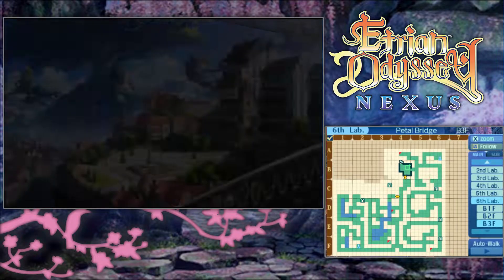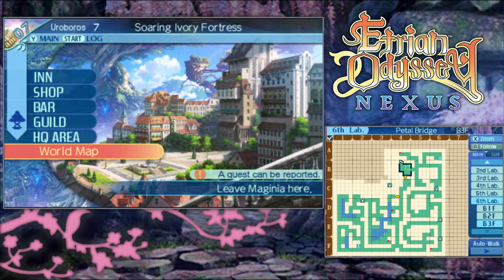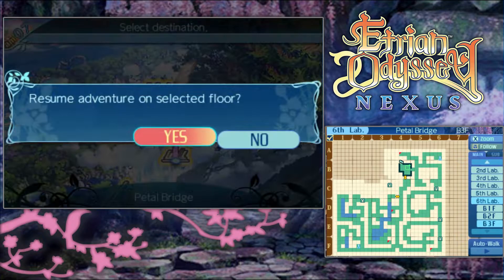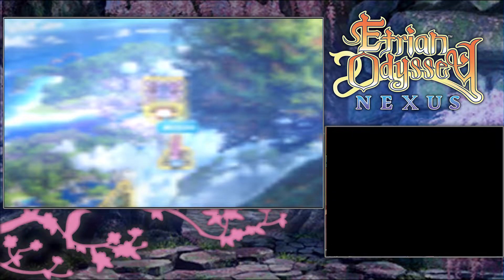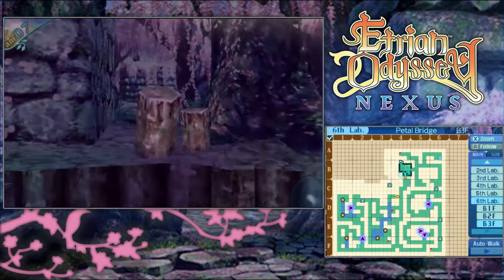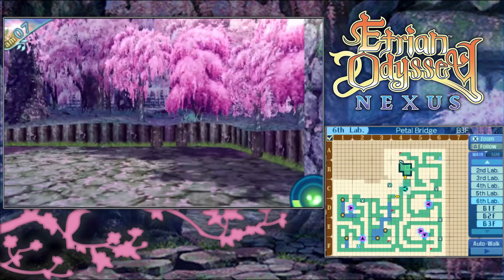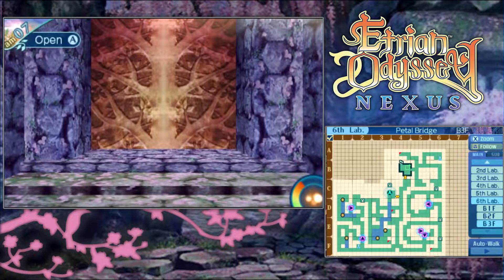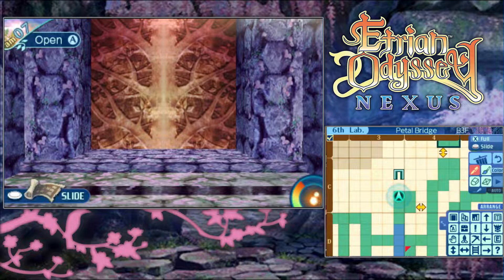Welcome back, my adoring public, to more Eggstrian Odyssey Nexus - Feral Fiasco here. Last episode we made it to the final floor of the Petal Bridge. We're gonna find out what the Seafarer Stronghold looks like, but whatever enemy is waiting down here, we gotta best them first - and I gotta fix my map really quickly.